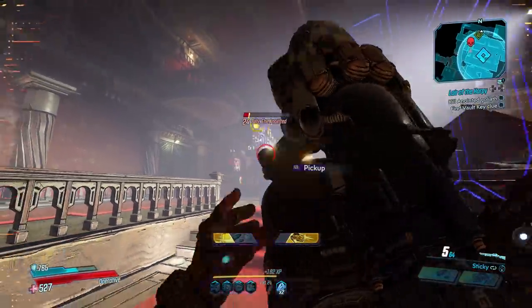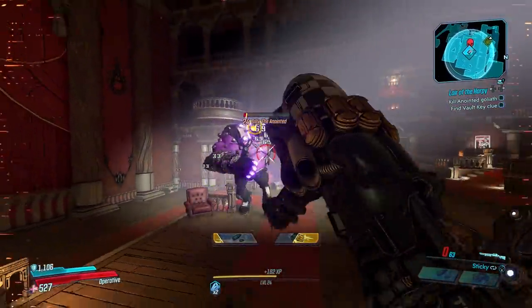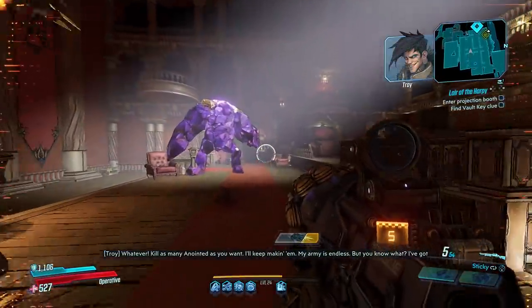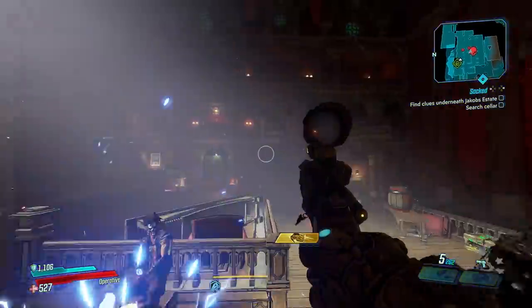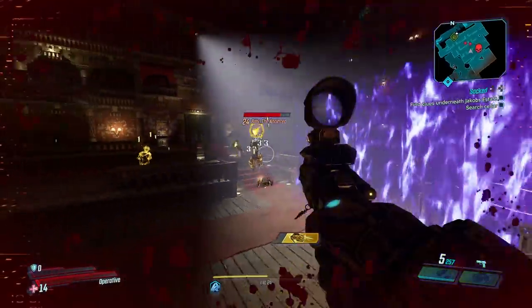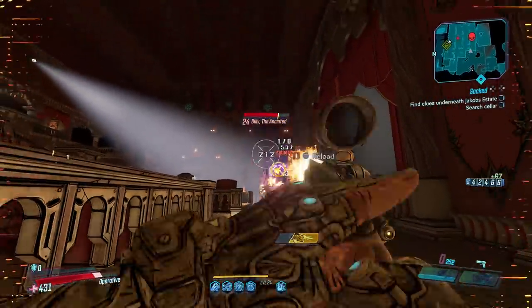Use the Masher to chunk out damage when Billy is moving to a new spot and he's not moving as much, then hit him with the shotgun or whatever high-power, high-fire-rate weapon you have when he's on the move. Even while you're moving, always keep that mini-map in your peripheral since Billy closes ground fast. His flaming skulls can be shot out of the air if that helps you, and the Masher is great for that.